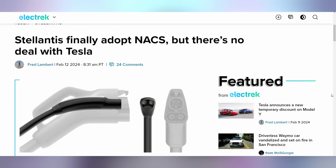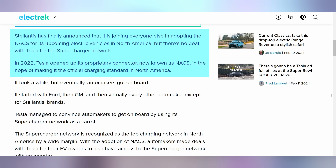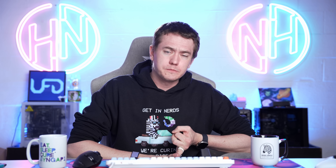Stellantis — the company behind Ram, Chrysler, Dodge, Jeep, and Fiat — did not get a deal with Tesla, but they are still going to be supporting the NACS charging standard, which is based on the Tesla connector. They'll be able to charge on Electrify America and other networks. However, Stellantis doesn't have many all-electric vehicles in the US yet — they have plug-in hybrids like the Chrysler Pacifica and Jeep 4xe, and the Ram EV isn't launching until later this year or early next year.